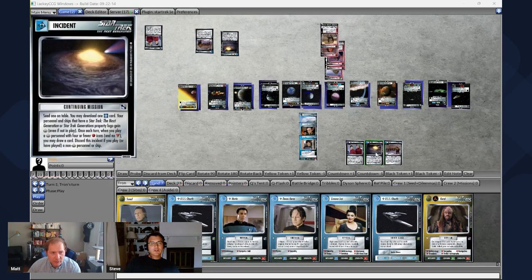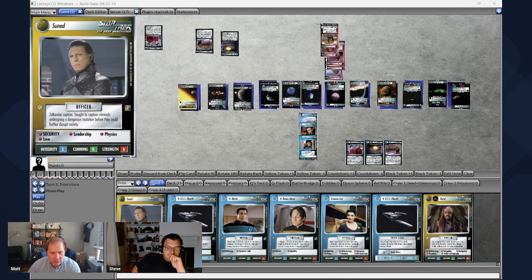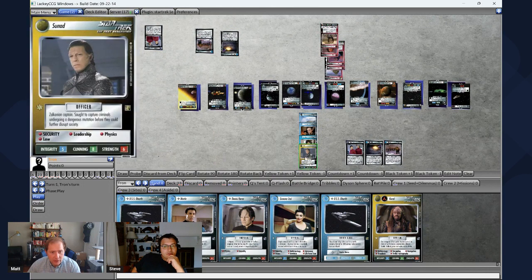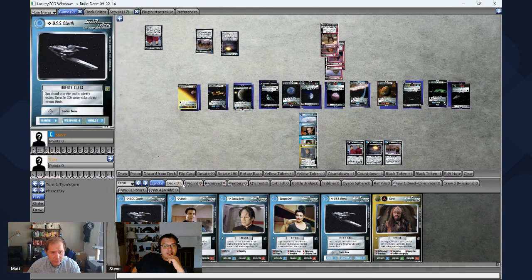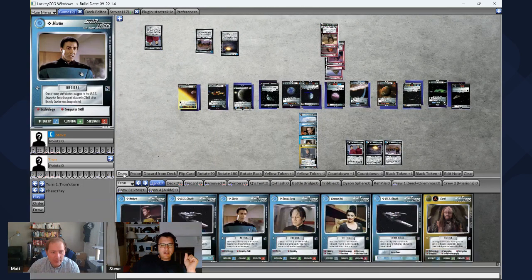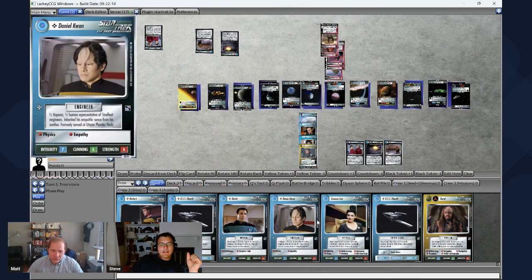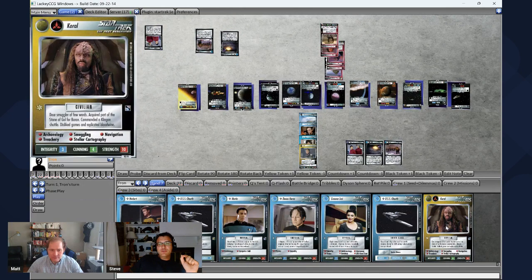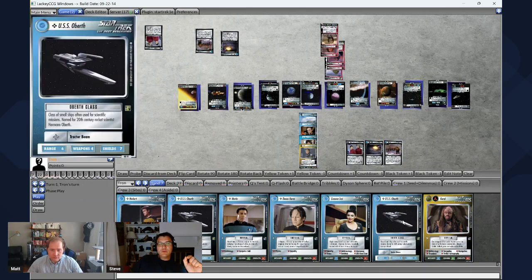I'm going to mimic your turn — I'll play a guy with four skill. So this is how it works: you drag the card out like this. He's going to trigger a card draw because he has four or fewer skill. And then I can draw a card. That counts as your main card play. You do get a free play of a universal personnel — that's anybody with a cut-up diamond in front of their name.